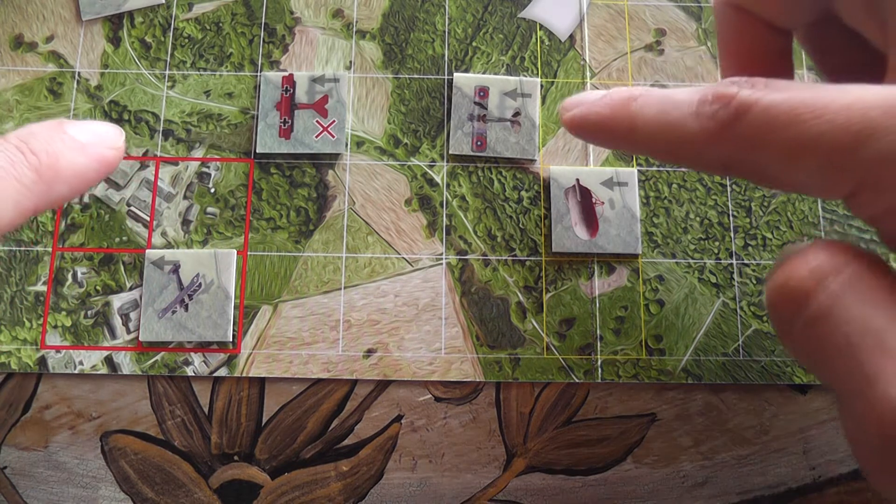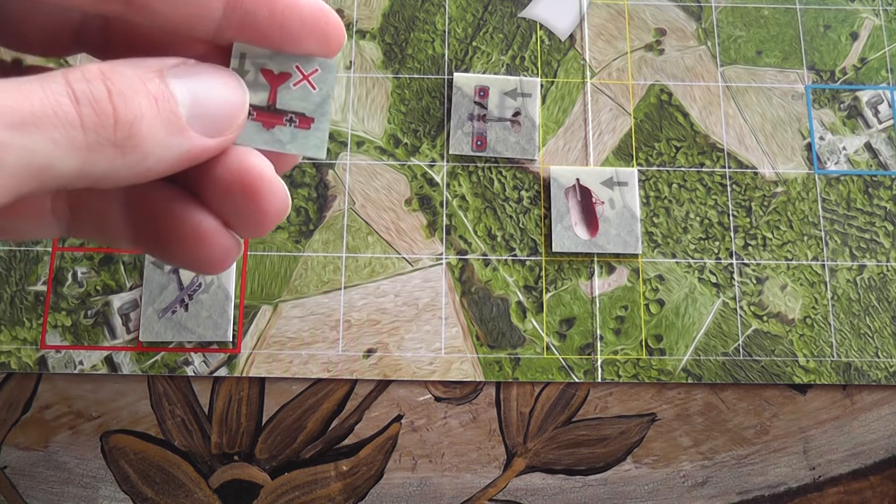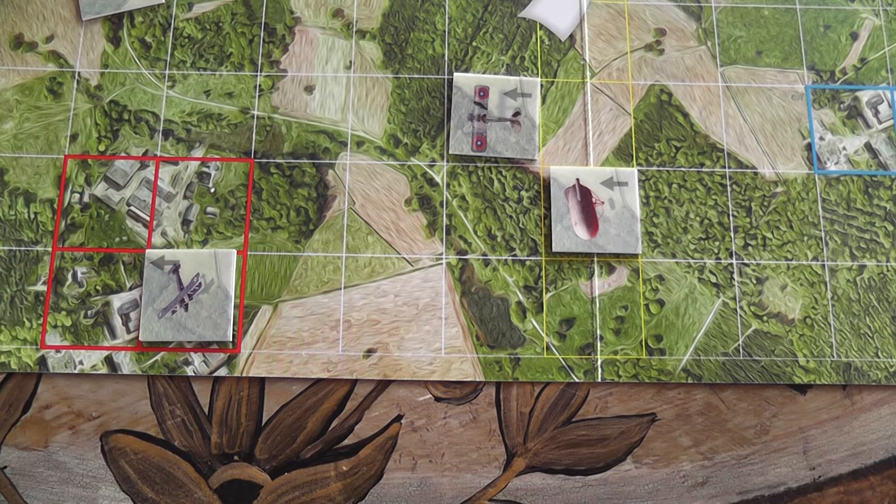For each enemy unit your fighters shoot down, you gain five victory points — pretty sweet. Players keep playing cards, moving airplanes and firing until a player reaches 23 victory points. The first player to do so is the winner. And that basically is the game.